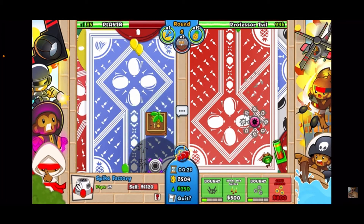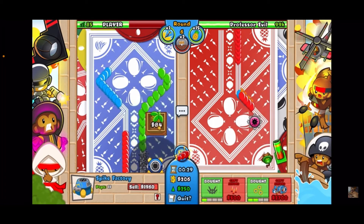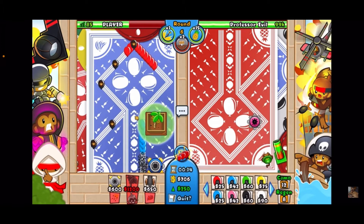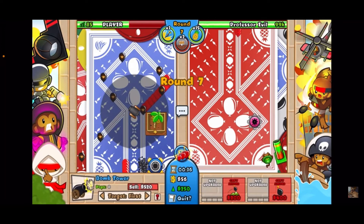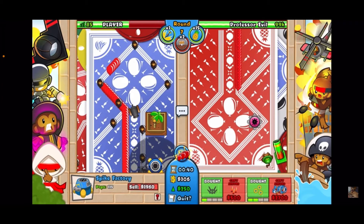Once you've got the 1-1 upgrade, go for a 1-2 spike factory as soon as possible. Now you've got the 1-2 spike factory in the back. Next, go for a bomb tower — you will be leaking here but you should survive. Set it to First.